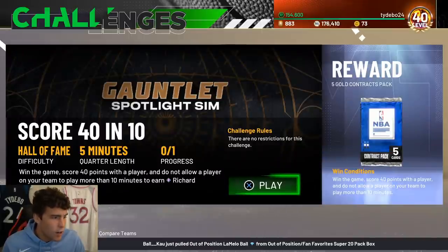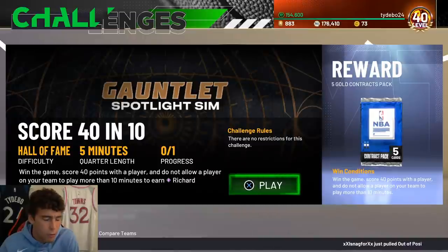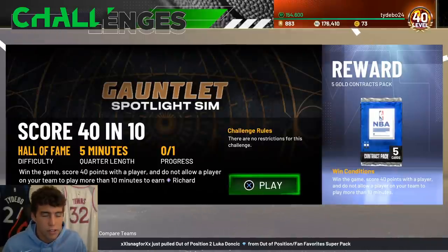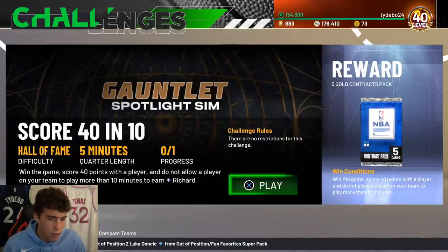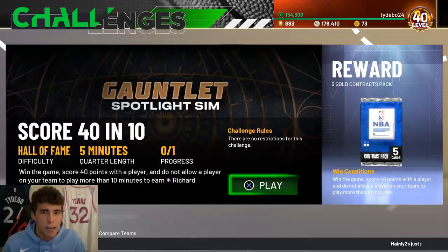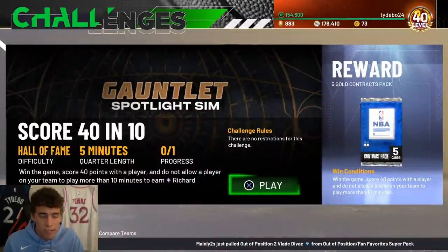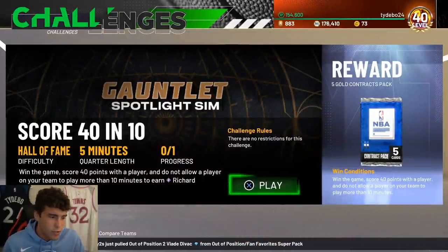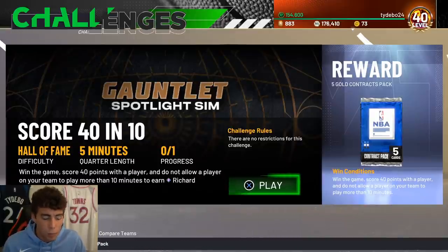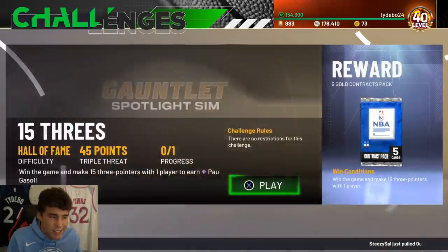No restrictions - win the game on Hall of Fame in five minutes, score 40 points with a player, and do not allow any player on your team to play more than 10 minutes. Run your starters for the first half and bench for the second half. Run a full 13-man roster, and once a player gets to nine minutes, sub them out. It's going to be pretty easy to score 40 points in a half - just make sure you don't play anyone for 11 minutes or you'll waste time.